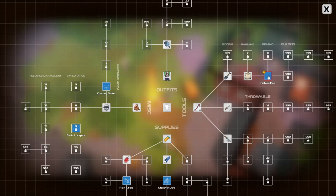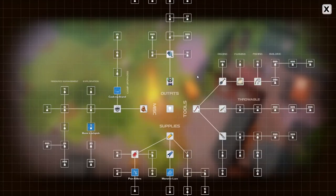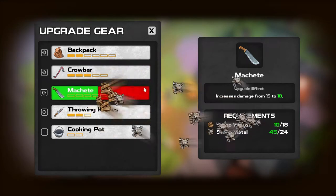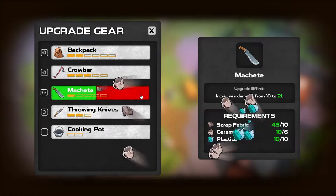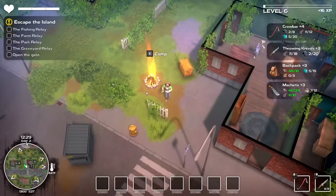Now with that machete — oh we can craft a fishing rod too, may as well craft up the fishing rod since we have the material. Look at that, the machete, ladies and gentlemen! Let's upgrade gear and put that on. We actually had enough to do the first upgrade and even the second one — that's wicked! We just need some more ceramics.